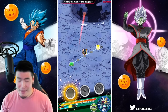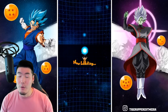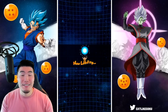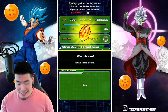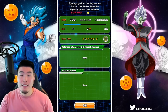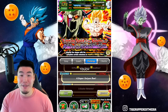There you have it! Now I did see some missions where you have to no-item the stage, which I will attempt at a later date, but not right now. Right now all I want is to clear the event, and we did that. We have at least completed our first runs of all six stages of the Fighting Spirit of the Saiyans and Pride of the Wicked Bloodline event.